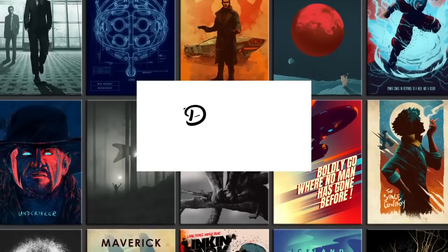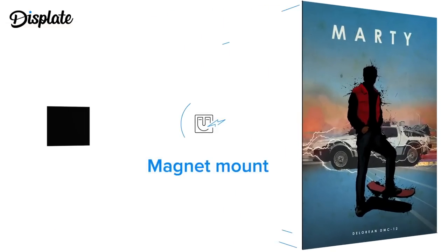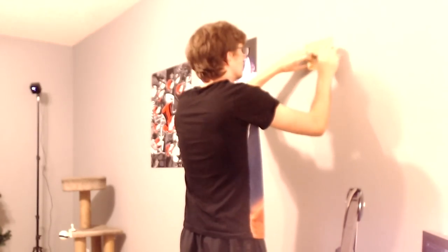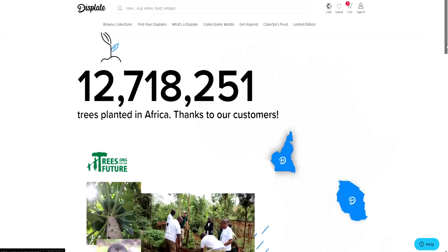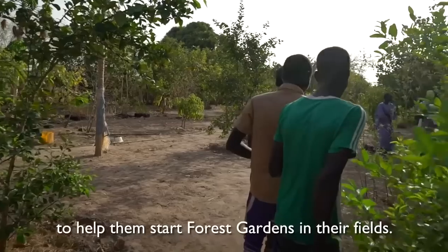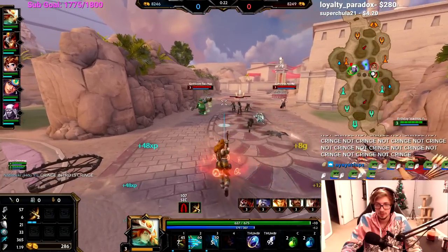Today's video is sponsored by Displate. Displate is a one-of-a-kind metal poster with over 1.4 million different designs to decorate any room. No power tools needed - just clean the wall, stick the protective leaf, attach the magnet, and you're done. You can attach and rearrange any Displate easily. They've also planted over 12 million trees in Africa - every purchase plants one baby tree. Go to the link in the description for a discount!